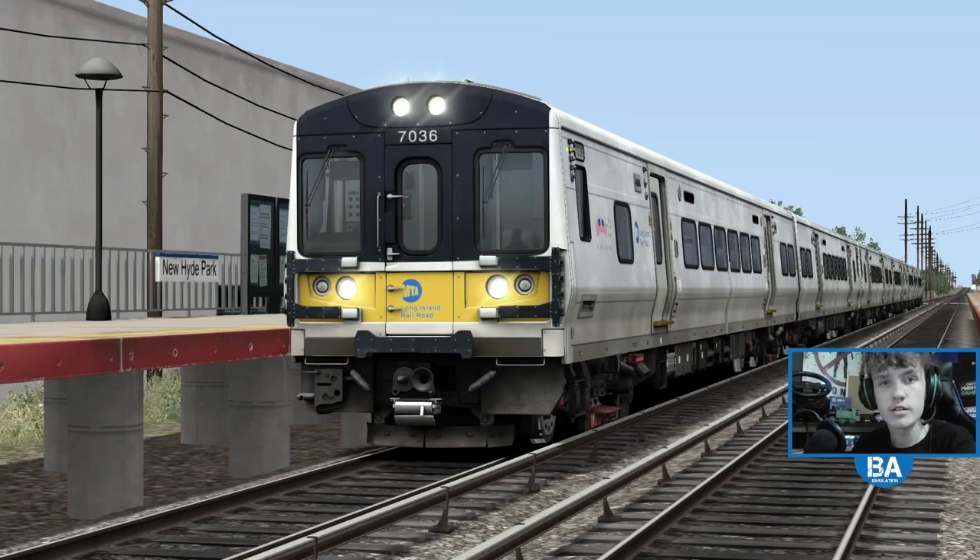Hello everyone and welcome back to another Train Simulator video. We're back on the Long Island Railroad on Train Simulator — big thanks to Dovetail Games for giving us the key to show it off. We're going to be checking out one of the branch lines: East Williston, which is on the Oyster Bay branch. I would have done St Albans as well but in Quick Drive I don't think you can start or end there.